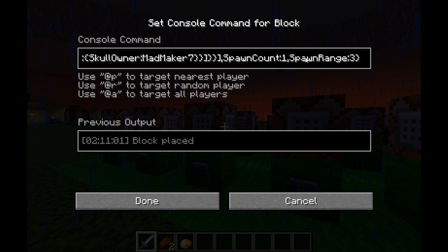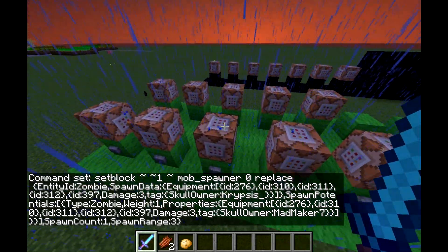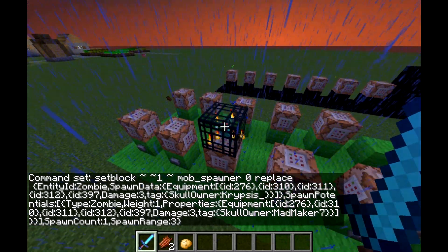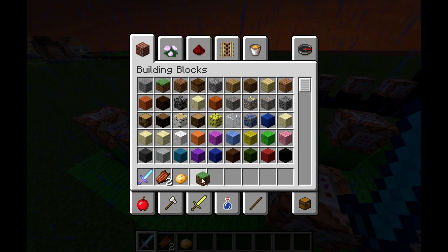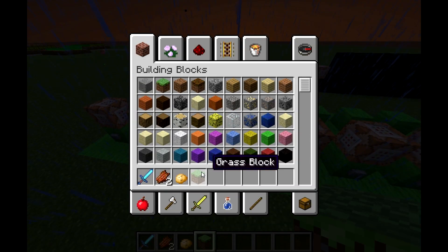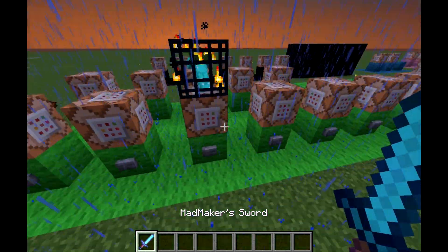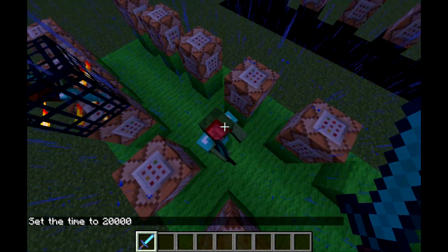So then, you can see we've got a new tag which is SpawnRange: 3. That will only spawn mobs in a range around the mob spawner of 3 blocks. If I just set the time again, it'll spawn over there.